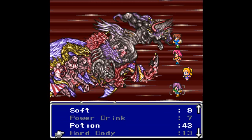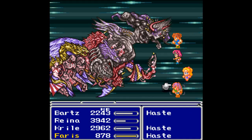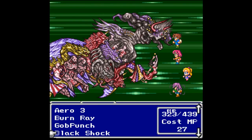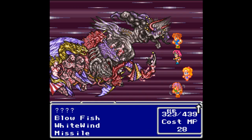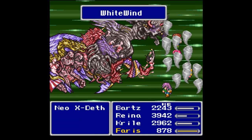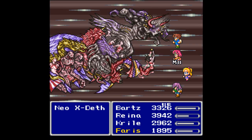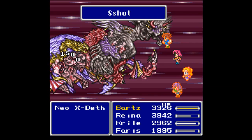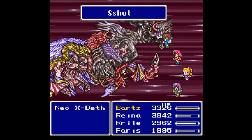You can use a potion on yourself because it heals you for about a thousand. Let's show off the White Wind — where is it, it's way down there. Actually that was crap, not as much as I was hoping. You're better off using a potion. Let's go for S-Shot — as long as three of them land it is still a benefit. Holy crap, that's so much damage.